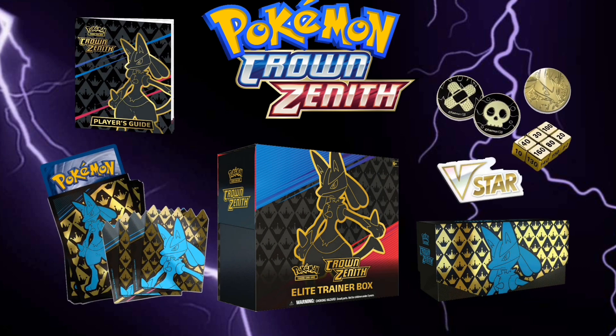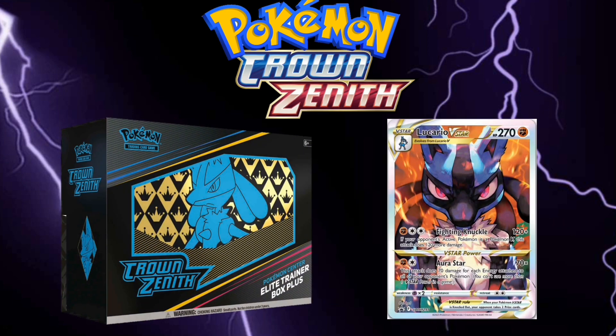The first release will be the Crown Zenith Elite Trainer Box, available January 20th, 2023. It will include 10 Crown Zenith booster packs, one special art card featuring Lucario V-Star, and various gameplay accessories. A Pokemon Center version of the Crown Zenith Elite Trainer Box has also been revealed, containing all the accessories and promo cards but with more packs. An official date for the Pokemon Center ETB hasn't been released, but it's expected on the same day.